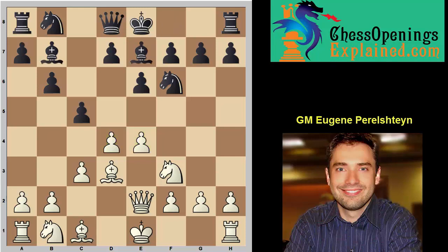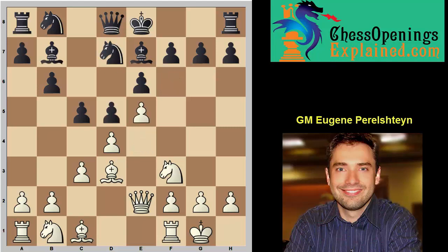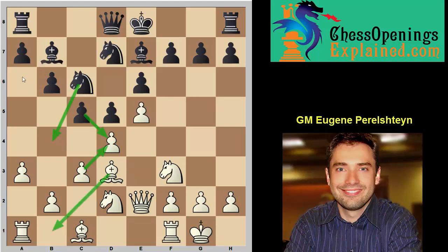Bishop e7, castles. And here black can play d5 or knight c6. If d5, as I mentioned, it's like a good French. Knight goes back, knight bd2, knight c6. Here I like the move a3. The idea is that you proactively stop the plan of cxd, cxd, knight b4, followed by bishop b1, bishop a6 — and because of this pressure you may actually lose the exchange. So a3 is the key move to remember, and you're fine.